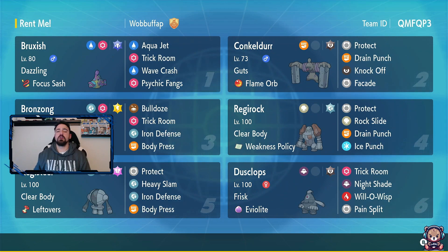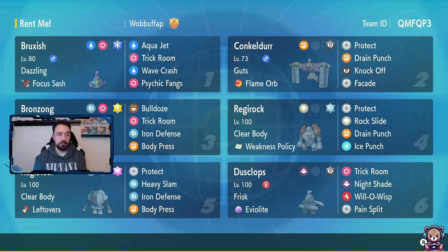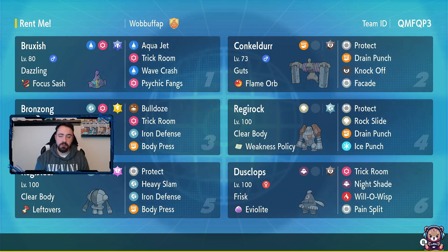Welcome to today's video. This is a team by Wabu VGC as he's known on the Discord - a Regirock and Registeel Trick Room team. We've got Brooksish, which I haven't used yet in competitive, but I like the ability - Dazzling Gleam, Aqua Jet, Trick Room - holding a Focus Sash. We've got Conkeldurr, which I do like as a Pokemon.